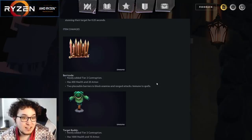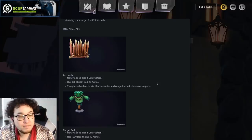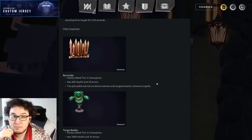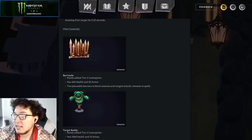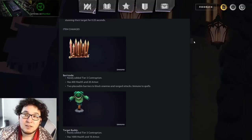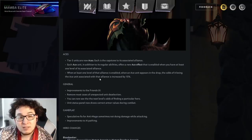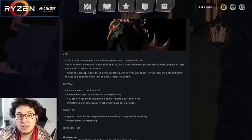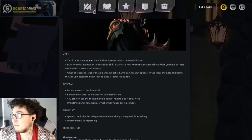Contraptions. Barricade — newly added tier 2 contraption. Has 400 health and 20 armor. Two placeable barriers to block enemies and ranged attacks, immune to spells. So, will enemies try to attack this with melee attacks or will it just be an obstacle? And does it block only your opponent's ranged attacks or would it block your own? I'd have to test this. There's a video on Twitter of it working. More Warlocks you have, more chance of finding Disruptor — you're always running four Warlocks with a 30% chance of finding Disruptor. When at least one level of that alliance is enabled, when an Ace unit appears in the shop, the odds of it being that alliance increases by 15% — it just doesn't stack.